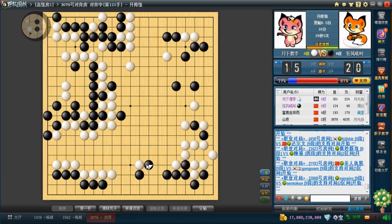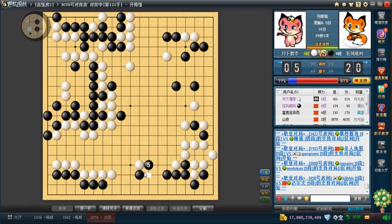So really, how much can he get in the center? That is a big question. This is big territory, but there's definitely a direction problem here. After I connect in the center, he's going to lose more potential than what he gains — he's just going to capture these two in gote, but I can get the corner as well. It's definitely not worth it for him.